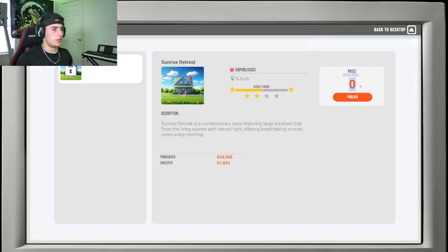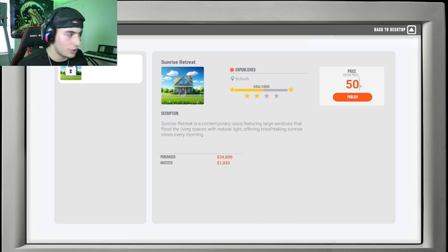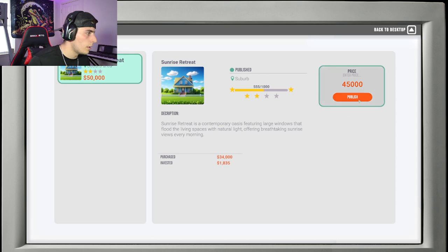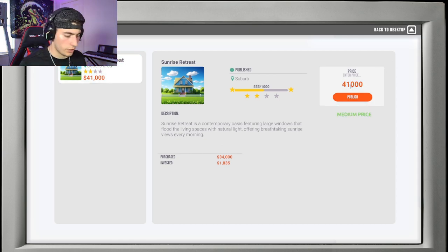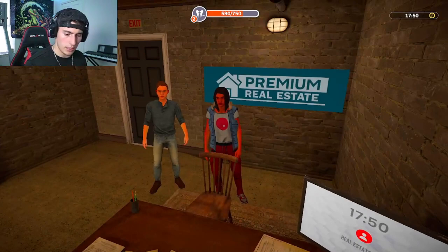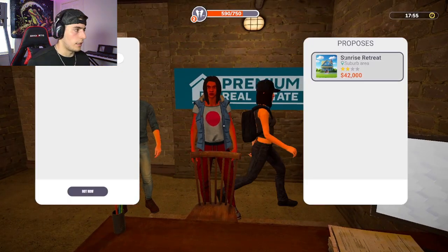The listing reads: 'Sunrise Retreat is a contemporary oasis featuring large windows that flood the living space with natural light, offering breathtaking sunrise views every morning.' Sounds nice. Let's try $50,000 — too high, way high price. $45,000 — still too high. $43,000 — okay. $41,000 — okay. $42,000 — okay. So we're going to list it at $42,000 and see what people offer.